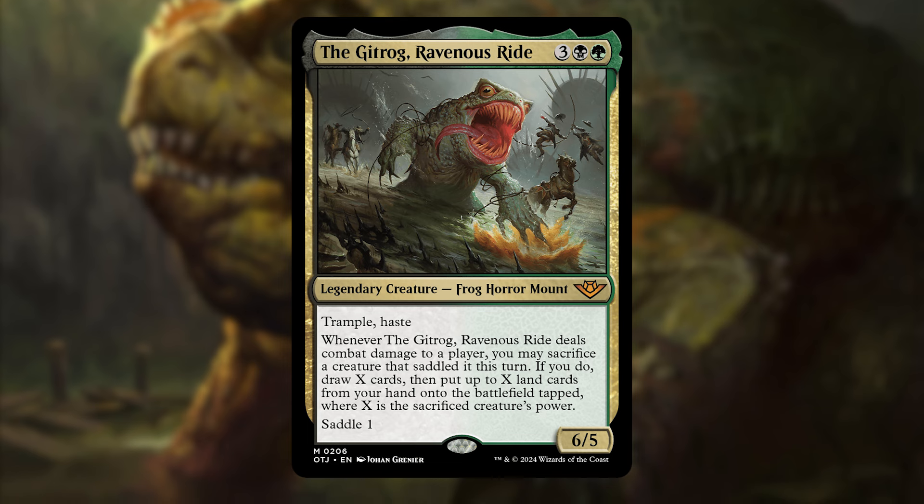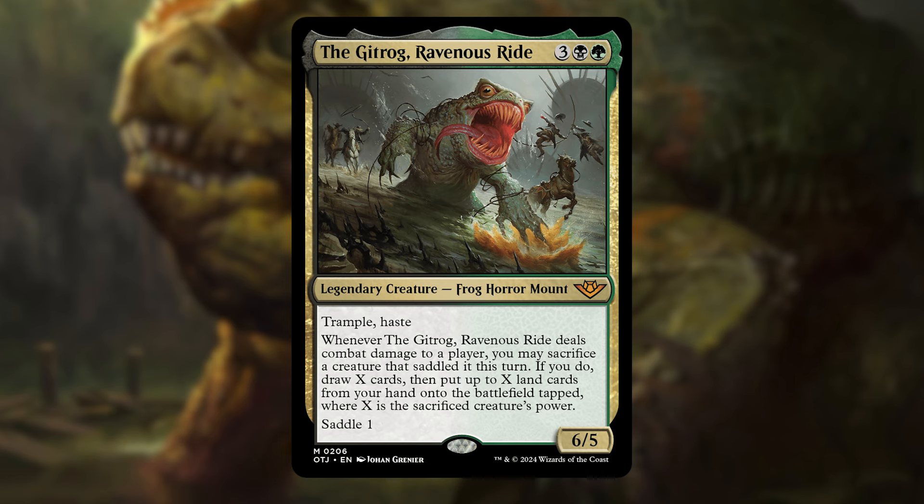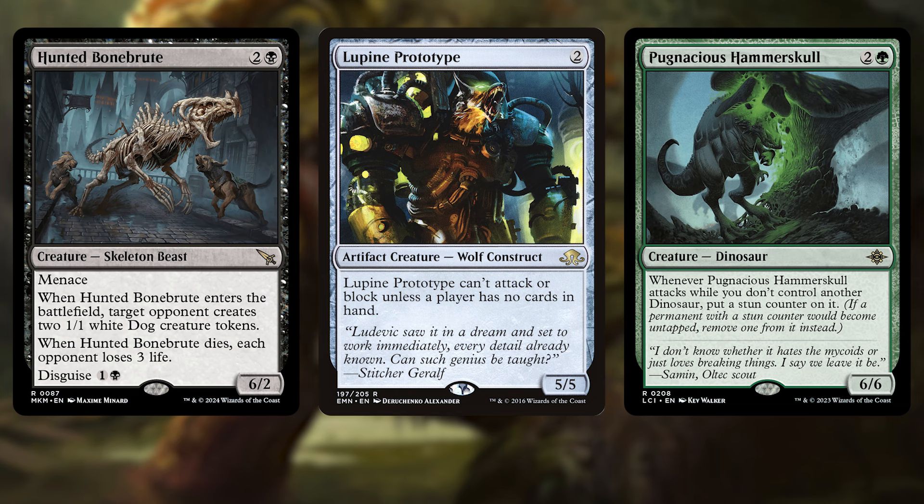The really important thing to note is that the Gitrog has haste built in, meaning we can get the benefit of the card draw and ramp the turn the Gitrog comes down, providing we have a creature in play first to sacrifice. This means we want creatures with high power and mana values lower than the Gitrog's. This is often going to come up with creatures with drawbacks, like Hunted Bonebrood, Lupine Prototype, or Pugnacious Hammerskull — all creatures with 5 or 6 power that come down while we're still ramping to the Gitrog's 5 mana, on standby to mount up and ride out. They serve little purpose other than being fodder for the Gitrog, or the occasional blocker if we really need one.